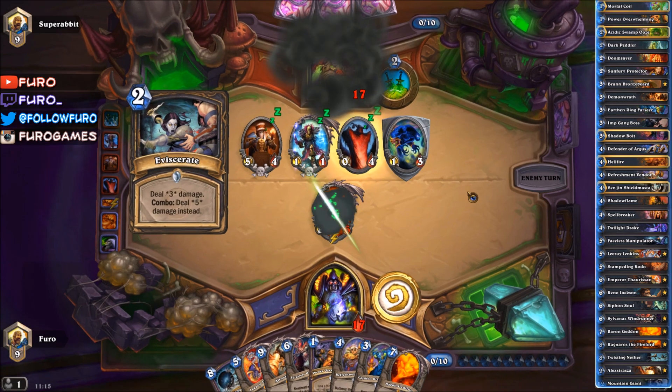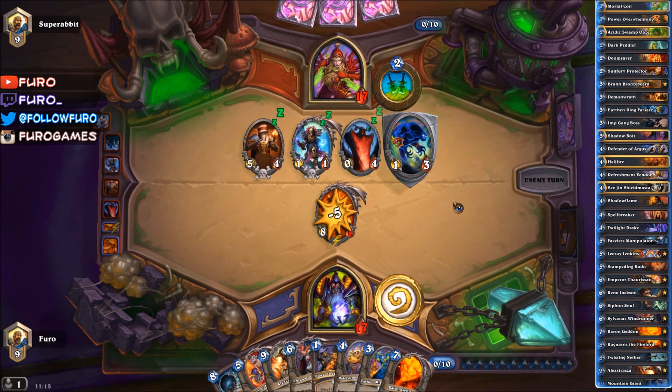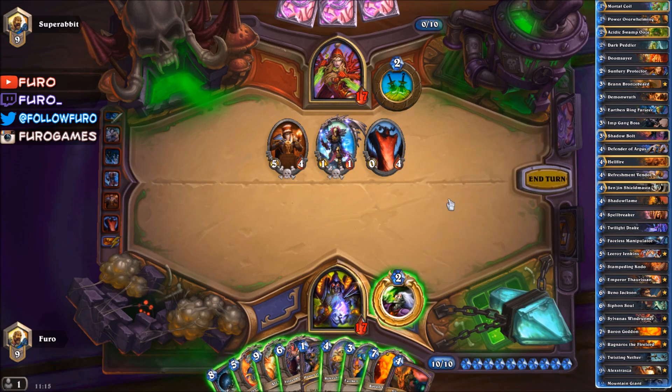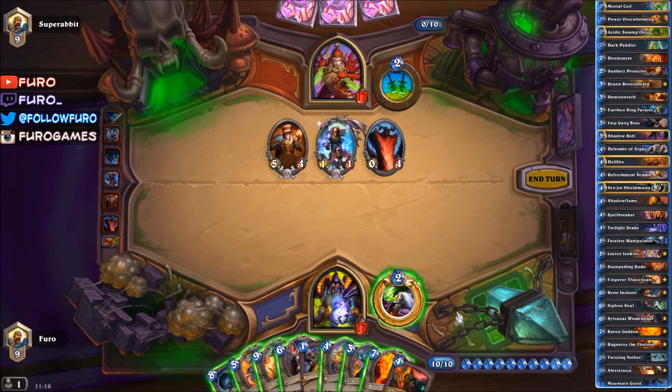Eviscerate — clearing that with the Voidwalker. And the Shadowflame. He's at 17 — we still can't finish him right now. Draw another card and then we are dropping the Twisting Nether.